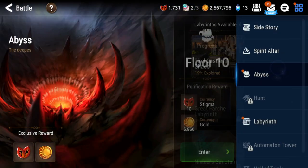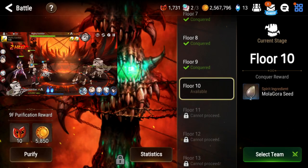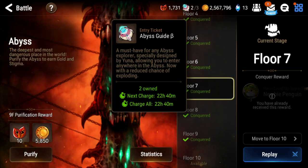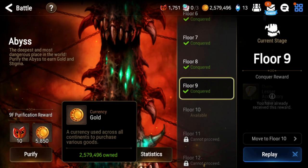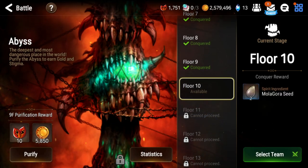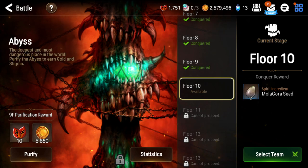The third thing is Abyss, which you want to do every day. You get three entry tickets a day — similar to Labyrinth compasses. You want to use all of them because if you don't, you don't carry the unused ones over — you'll have three instead of five. If you get stuck, click Purify at the bottom left, which consumes your remaining Abyss tickets and gives you gold and stigma in return — free resources. Just make sure you purify if you're stuck or if you don't have enough time some days. Get the free gold and stigma — the game is handing you free stuff, just take it.